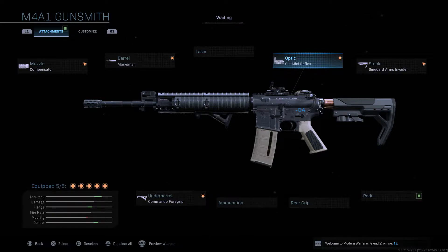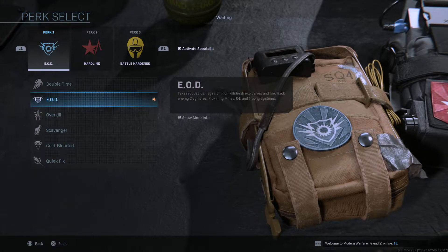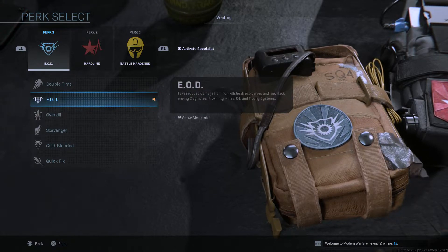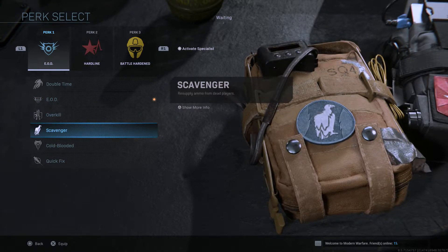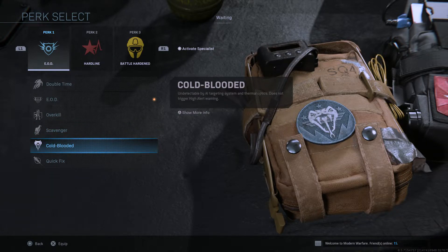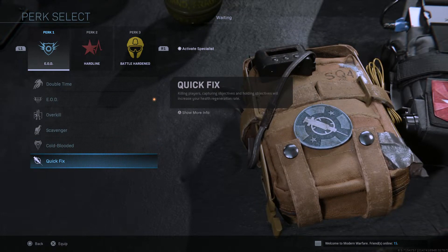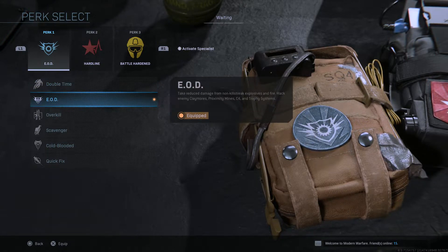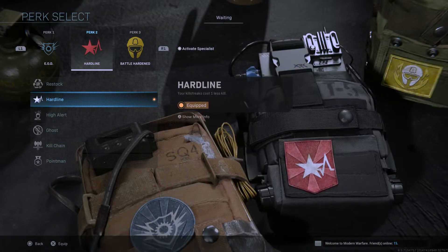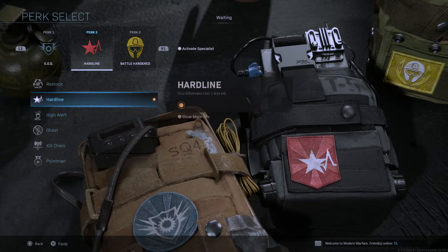For perks, in 99% of situations you're using these exact perks on GB. EOD is basically a must-have — Quick Fix is decent, but there are so many nades going on in GBs that EOD is usually required. Next, for perk slot two — there are only two options: Hardline or Point Man. I personally use Hardline because I run killstreaks.